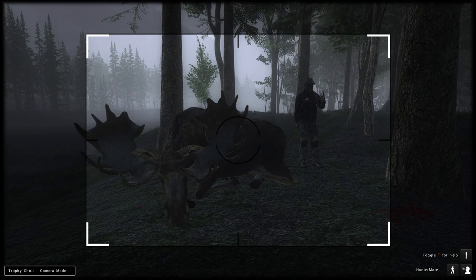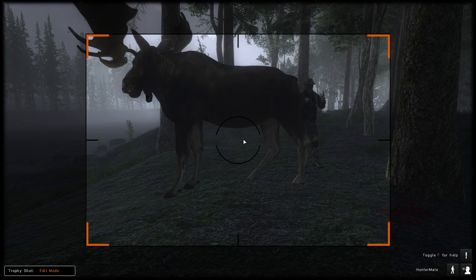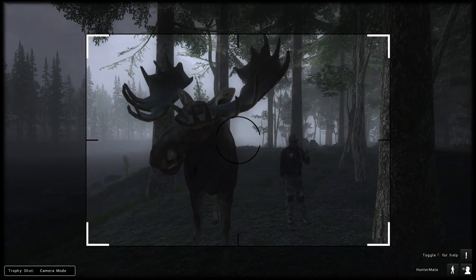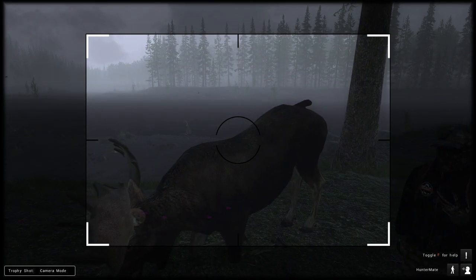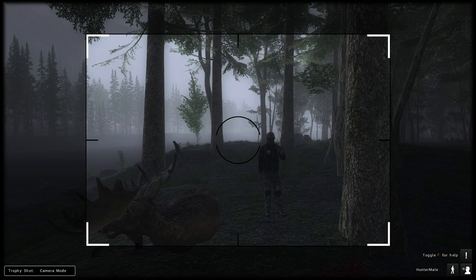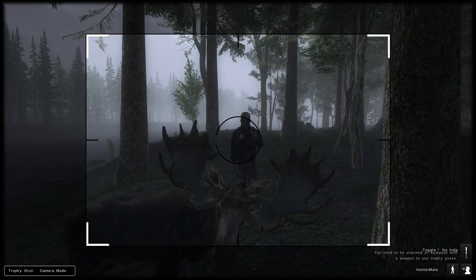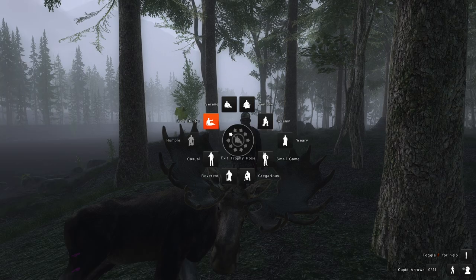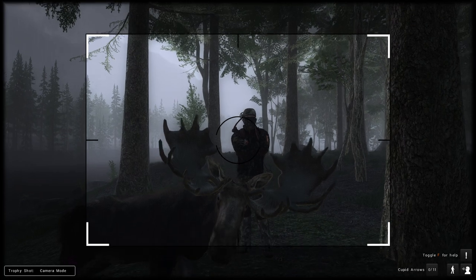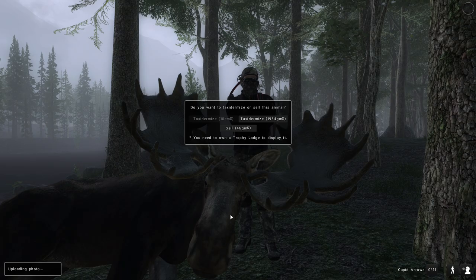Let's put him in the trophy shot poses. This one here is probably what most people will use, but there are quite a few options. You can raise or lower the trophy with the mouse wheel or Page Up and Page Down keys. Right-click rotates it. We also have the charging moose pose — I've seen quite a few people using that one. And there's another fantastic pose here to show off the trophy.